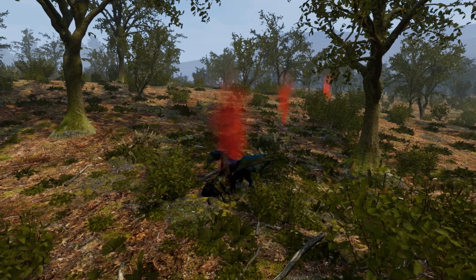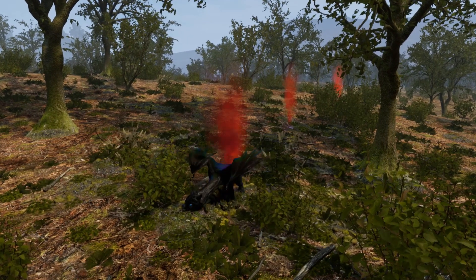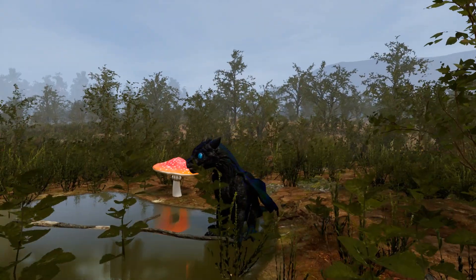Make sure to heal off any bleed you get from the Scrab, as not only will it drain your health, but it will also act as a scent trail to lead other dragons to you. Staying near the hatchling ponds